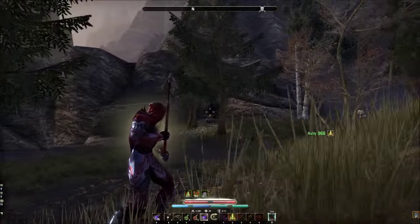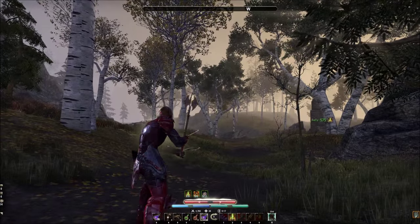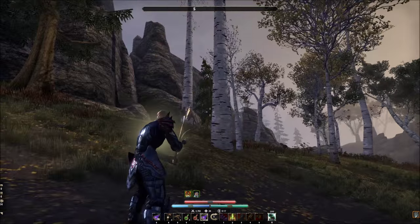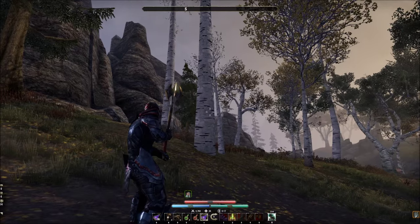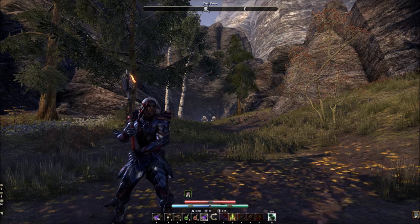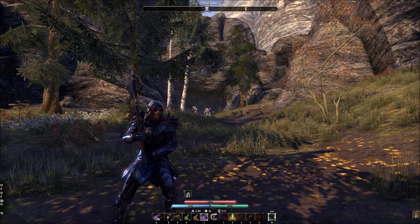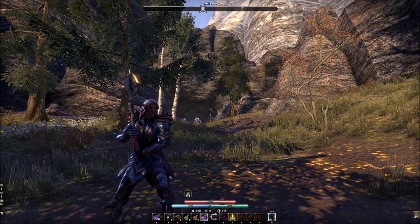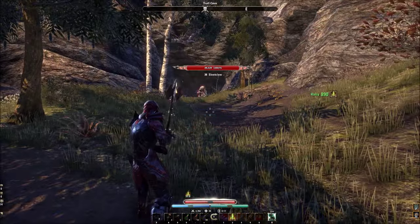The best way I can explain it: essentially all you're doing is holding down your left mouse button, or your trigger if you're on console, and waiting till it gets to the peak — right at the top of the Wrecking Blow animation when you hold it back. That's going to register it as a heavy attack. As soon as it hits that point, hit your Wrecking Blow button while you continue to hold your mouse or trigger. You're essentially just holding that down and clicking your ability key as it reaches the peak.